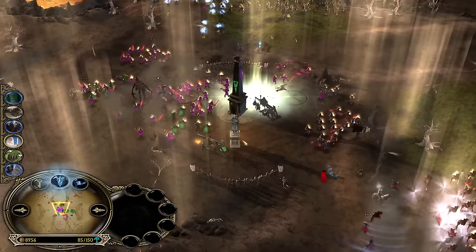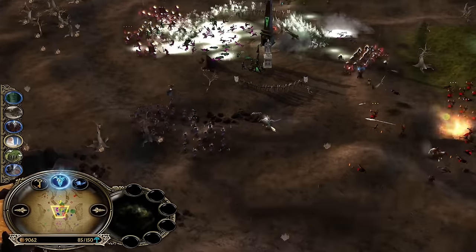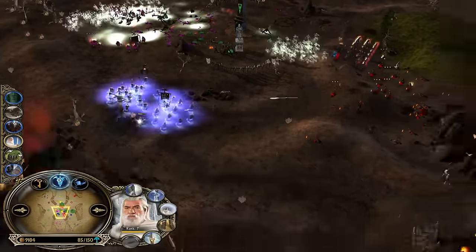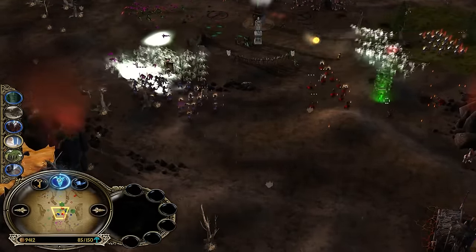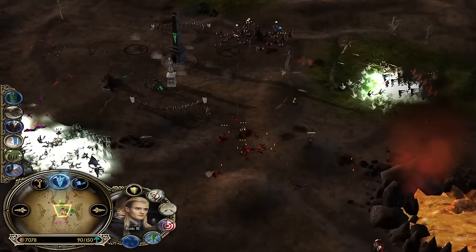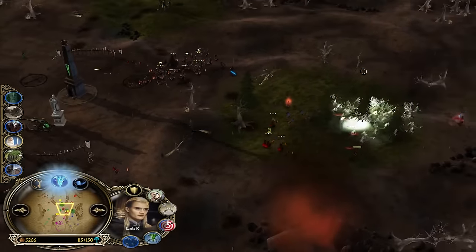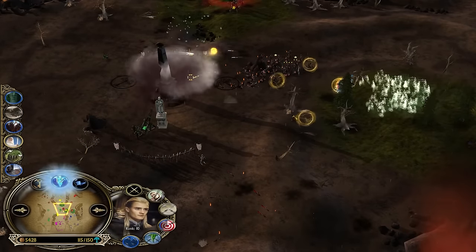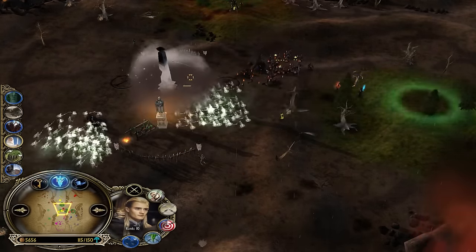Heroes are running it down — there are so many targets. You want to kill the Gandalf first, you want to kill the Army of the Dead first. AoD is being summoned now — he's catching Gandalf with his arrow volley. Gandalf uses the shield but it's not going to save him against a level nine hero killer Legolas, ladies and gentlemen!